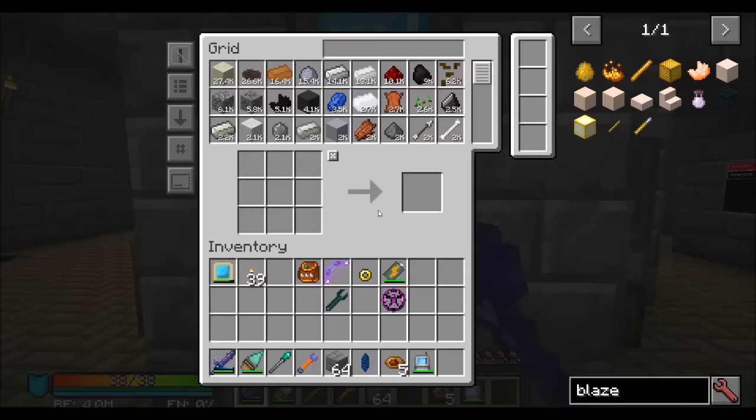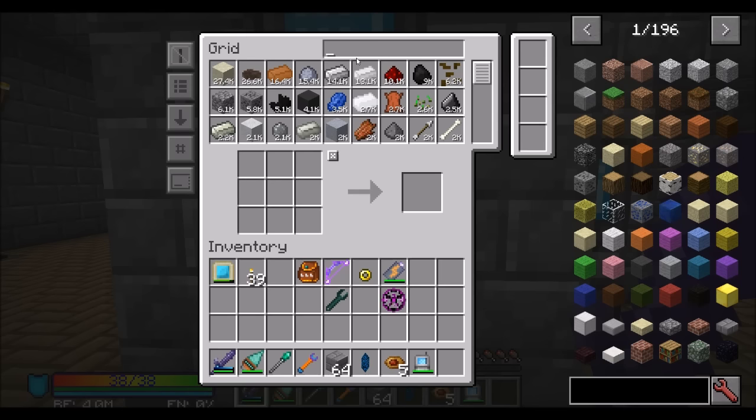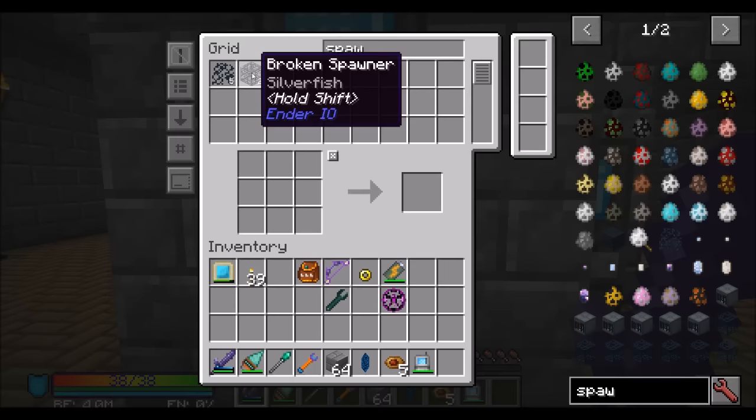It's always the case that I'm ready to do something and then something pops up — I need more of X resource and I need a way to get that. We should have two Silverfish spawners, and I could probably turn one of those into a Blaze spawner. I just need a Soul Vial.